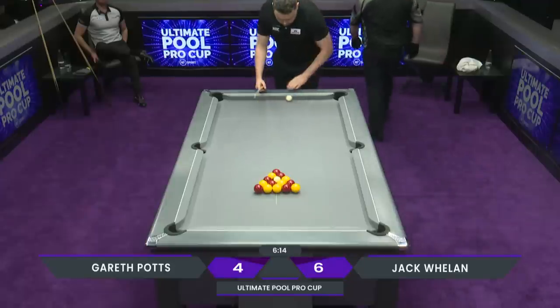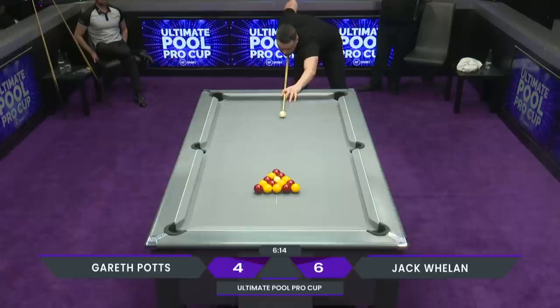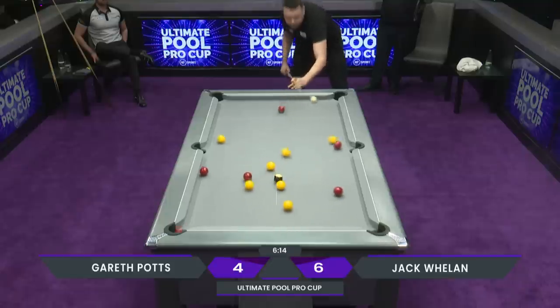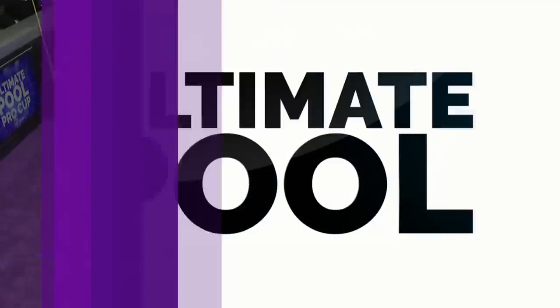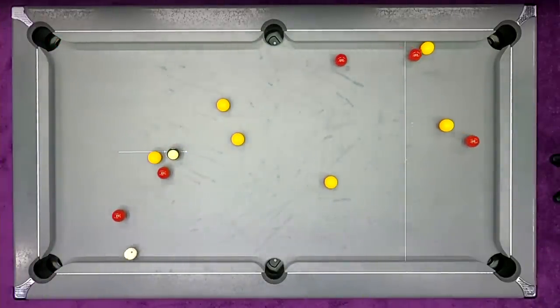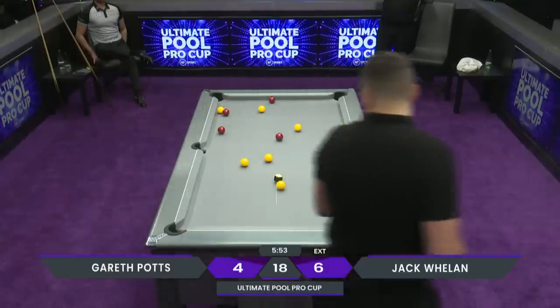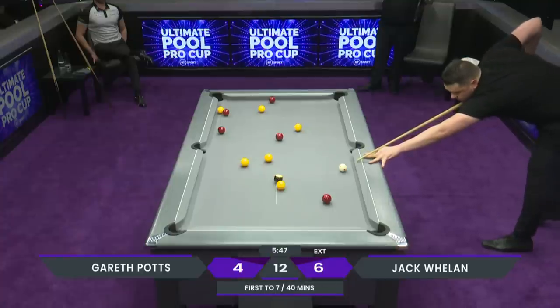Frame 11. So here we go, Jack Whelan breaking off for the match. And he makes a ball — makes a couple, so he's going to get the chance. What a break that is — is there any balls left on the table? Yeah, they're flying in. A couple of balls come together just at the end there, top left-hand side of the table. Extension call. It's going to go yellowed — just going to stun this cue ball up about five or six inches. And that's perfect.